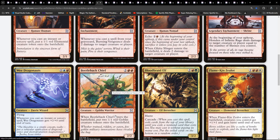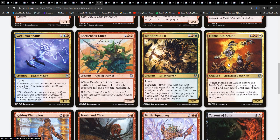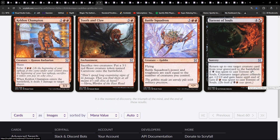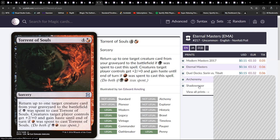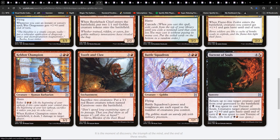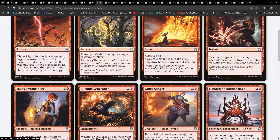So I think we know what red-green is going to end up as. Beetleback Chief - more goblins. Red-white. Keldren Champion. Tooth and Claw. Battle Squadron. Torrent of Souls - return up to one target creature card from a graveyard to the battlefield if black was spent to cast Torrent of Souls; creatures you control get plus two, plus zero and gain haste until end of turn if red was spent. That was a Shadowmoor card. Black-red - I think we know what that's going to be.